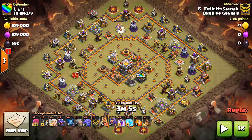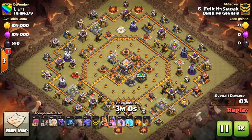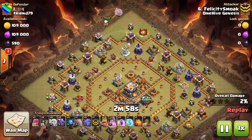We'll take a look at two attacks today. Both are very different in how they set up the dragons, but they have the common part of the attack at the end where the dragons are sent in for that final push for the Town Hall. I think both use a Rage to help those dragons along.